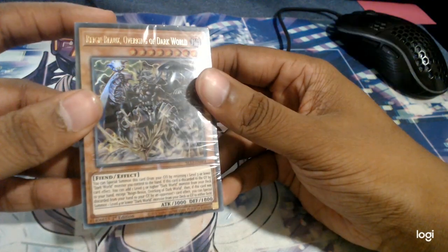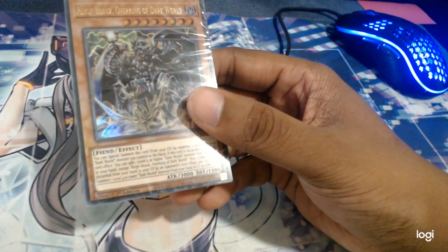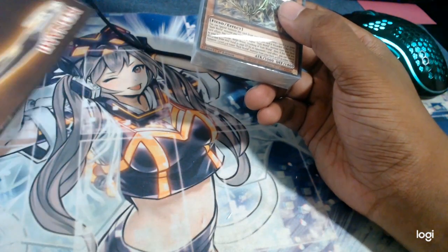How's it going guys, it's Andre from Team Lead, and today I'm going to be opening up a Dark World Structure Deck. The Structure Deck comes with a playmat, regulation size. Let's open up the Structure Deck and have a look at what we have.